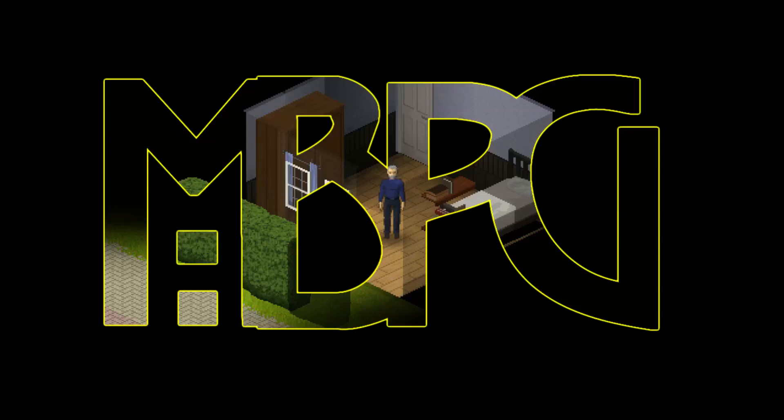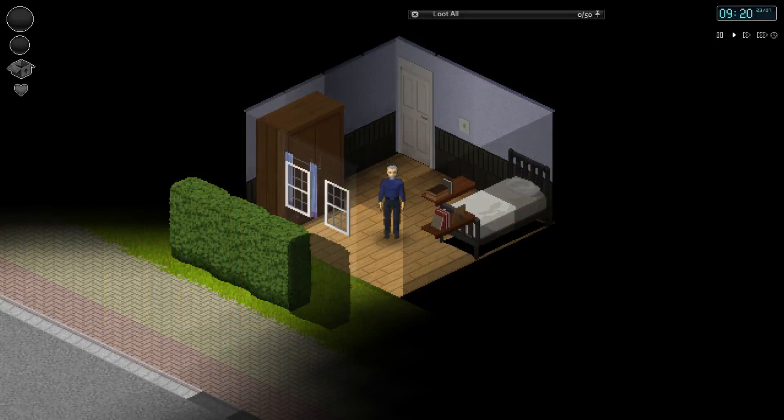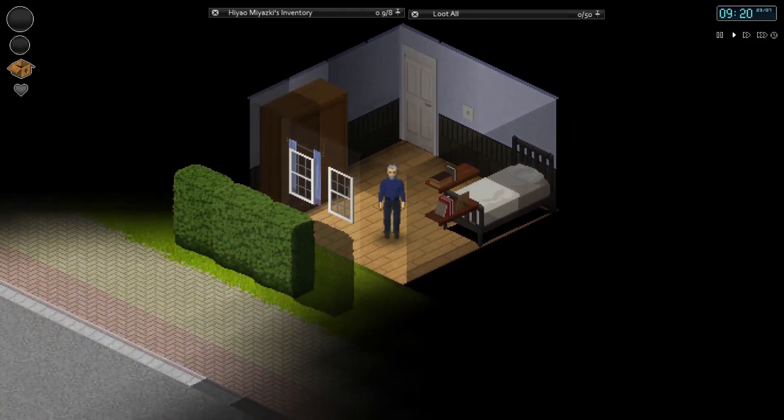Hey guys, how's it going? Welcome to a first look at the mod Project Zomboid map Vacation Islands. I've just spawned in on a standard survival game, picked my traits and stuff like that, and thought I'd have a quick five or ten minute video just to show you what the map's like. It's actually in development at the moment and at a pre-alpha stage. I assume it'll release properly maybe in conjunction with Build 31 or something like that.